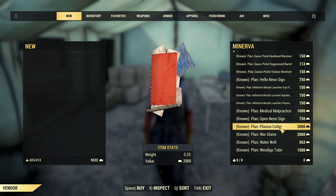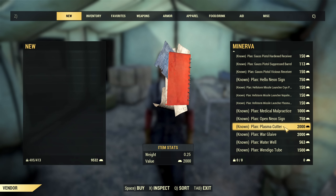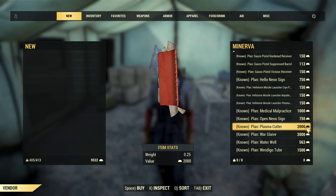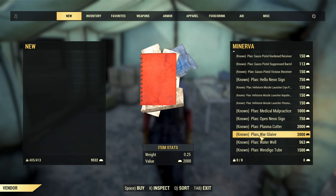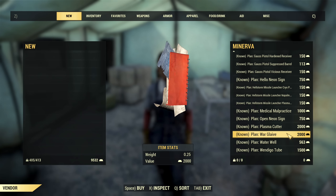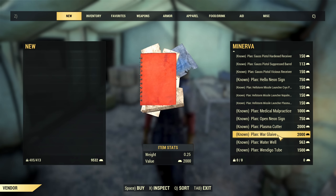And the plan for Plasma Cutter — it is an amazing melee weapon if you cannot get it from daily ops; 2k Gold Bullion is the only option. Then there is the Warglaive, the competition to the Plasma Cutter — an amazing two-handed melee weapon, while the Plasma Cutter is one-handed.